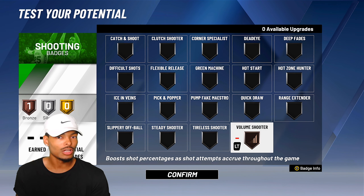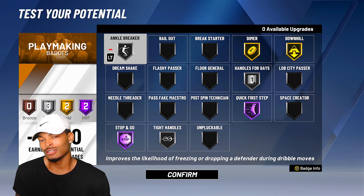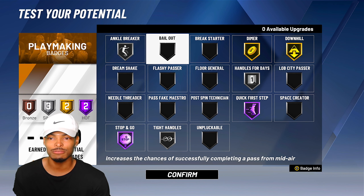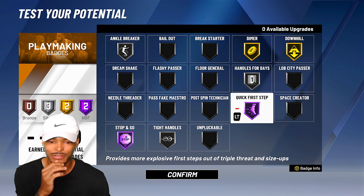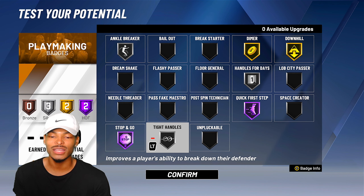For shooting badges, he only gets one — volume shooter. Westbrook is not afraid to get his shots up, so volume shooter on bronze. For playmaking badges: ankle breaker on silver — he doesn't really drop people but he freezes them with his speed. Dimer on gold, downhill on gold — you could probably put this on hall of fame too, since not many players in the NBA are faster than Westbrook in transition. Ball handles for days on silver, quick first step on hall of fame, stop and go on hall of fame — you gotta have that — and tight handles on silver.